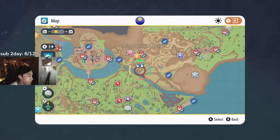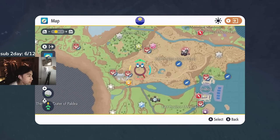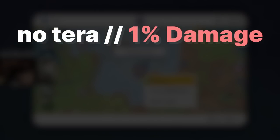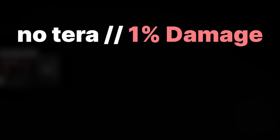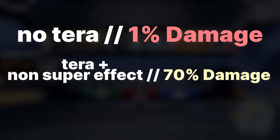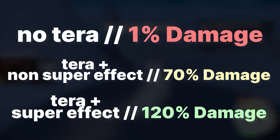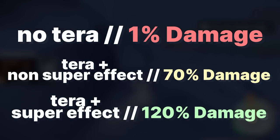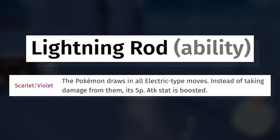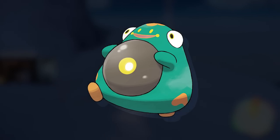Damaging Pikachu without Terastalizing — super effective or not — will without fail be doing 1% of the damage it should be doing. When you do Terastalize, if the move isn't super effective, it will be doing 70% of the damage it should. When you Terastalize and use a super effective move, that's going to be doing 120% of the damage — which is insane. This Pikachu also has the ability Lightning Rod, which makes it immune to Electric moves and raises its Special Attack by one stage when hit by one.